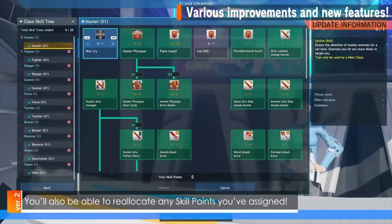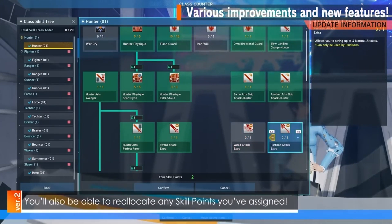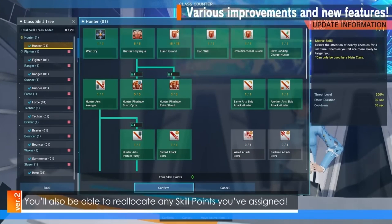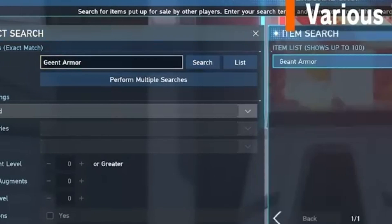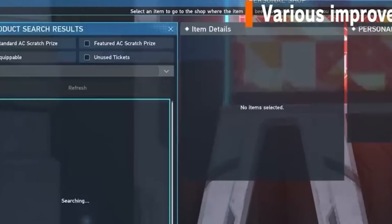When you complete a cocoon or tower, you can earn a skill point and the learned skills window will appear, letting you assign those skills on the fly. You can also now reassign skill points freely without using any items at the skill points counter. The item search function of player shops will also allow for typos when searching — candidate items with similar spelling will be displayed.